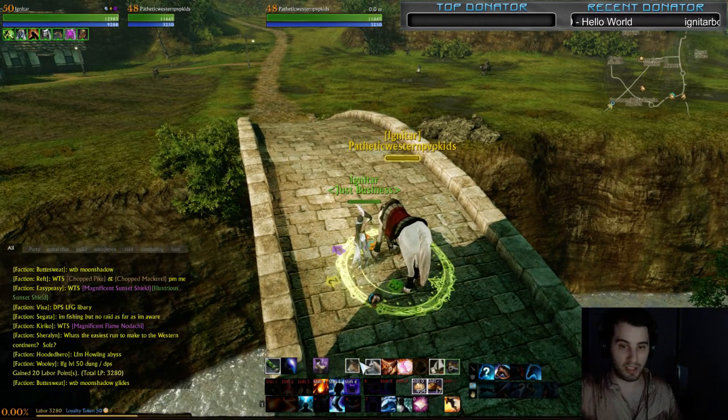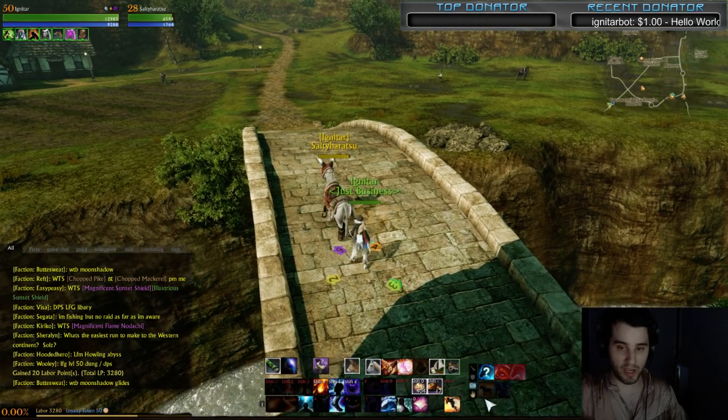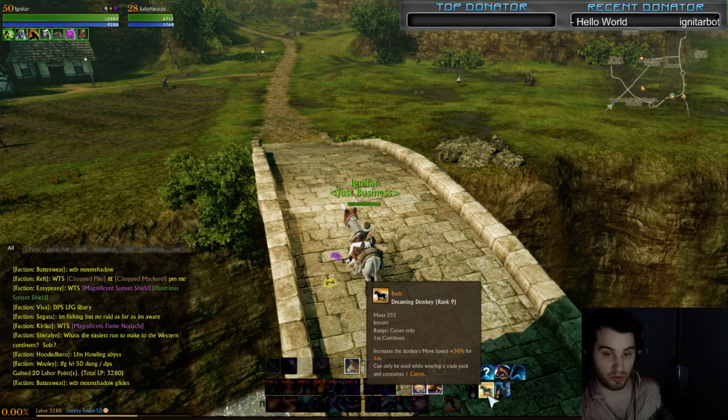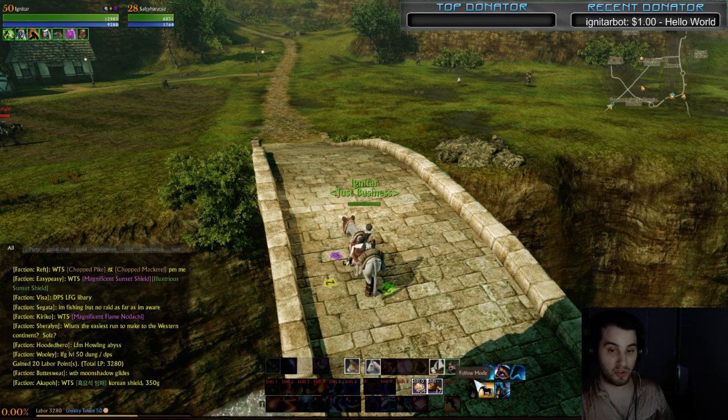Make sure your mount is out. Level your donkey early to level 20 — if you get your donkey to 20, it gives the Dreaming Donkey ability: 30% faster with a trade pack. Really helpful. Get it early — it will help you so much.